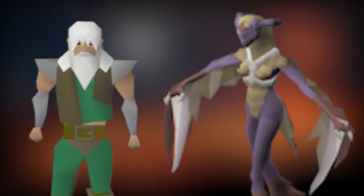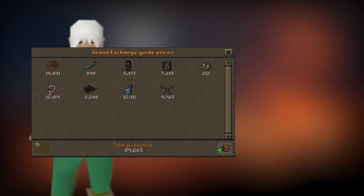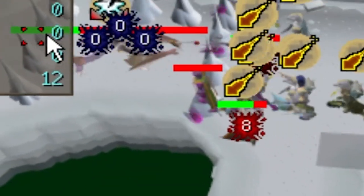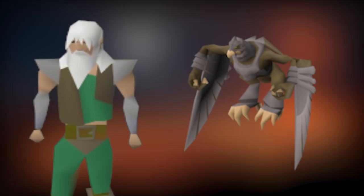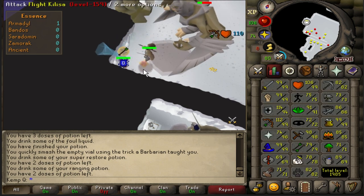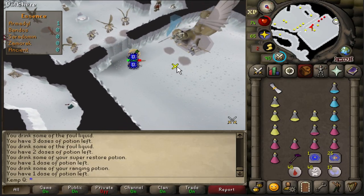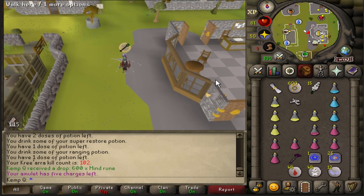Next, Cerberus drops some really high-priced items but also drops supplies to kill her with, making it pretty unique. I'm going to see how I fare with a 90k budget setup. With Cerberus you could just go in with a rune crossbow and get one kill per trip. A much more realistic approach is to bring Chinchompas — although more expensive, it's more realistic to get multiple kills per trip. For this type of setup it costs 440k. Definitely bring more chins if you're looking to do multiple kills.